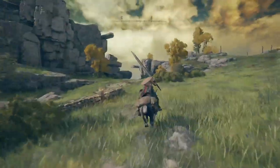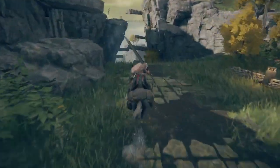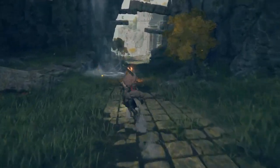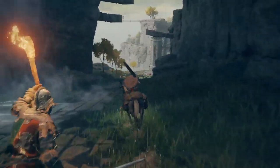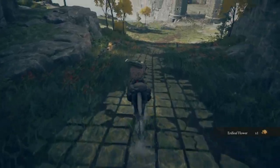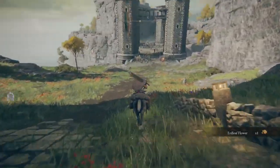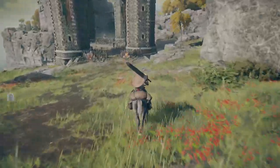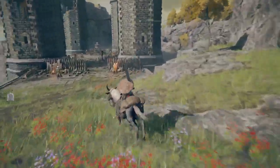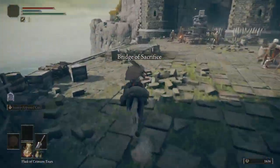One of the weapons I was going to start with — the Great Epee — is right over there. So if you want a good rapier weapon, I'll show you how to get that here in a little bit. Now there is a ballista right there. I have never been hit by this ballista; it always goes over my head.